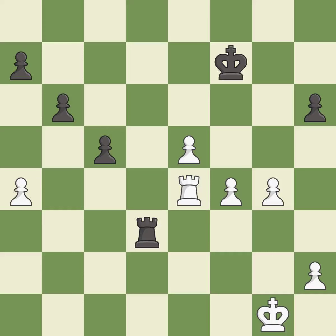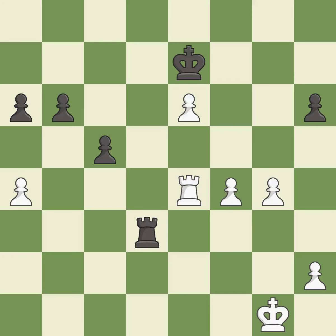This puts a rook behind a passed pawn, helping escort it to promotion. It is best — a very strong play. It is excellent. The passed pawn moves towards its goal. It is best. This evades the check from the pawn. It is good. This pushes a passed pawn. It is best.